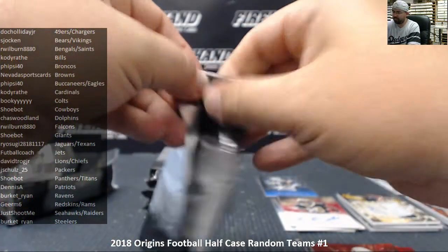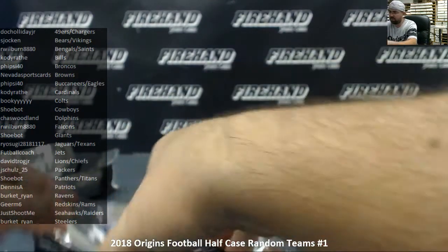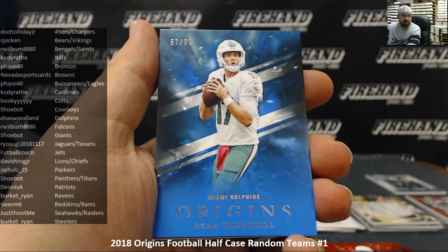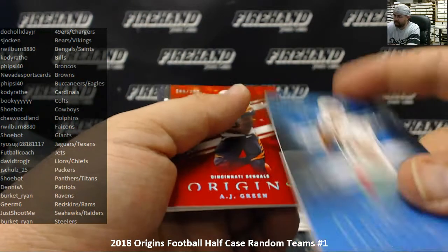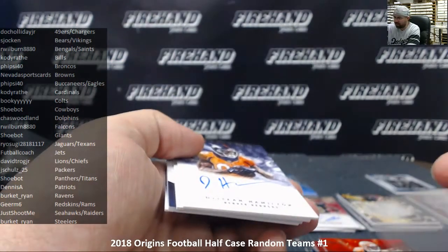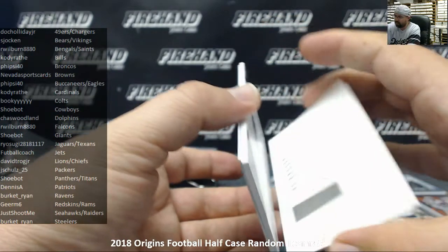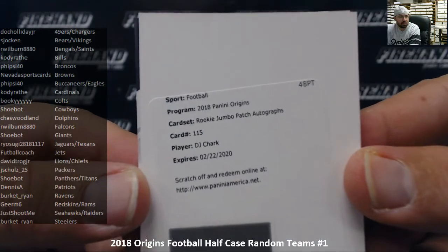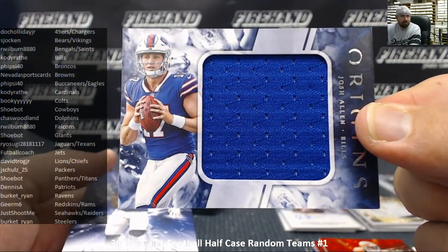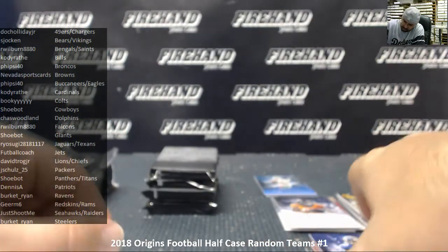Number four: base card of Larry Fitzgerald. A blue parallel of Ryan Tannehill for the Miami Dolphins — going to Chaz Woodland. AJ Green to 299 for the Bengals. Dashaun Hamilton for the Denver Broncos is your rookie auto — Denver Broncos going to 5-Side 40. The RPA is going to be a redemption — I'm guessing Mark Walton or Rashad Penny. Neither — how about DJ Chark for the Jaguars? Rookie jumbo patch auto, non-numbered version — Jaguars going to Ryosugi. Behind that, a rookie jumbo jersey of Josh Allen — base version — going to Buffalo Bills and Cody Rath. Odell Beckham Jr. is the last base card of pack number four.